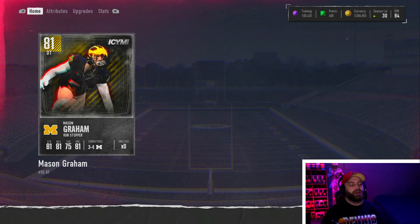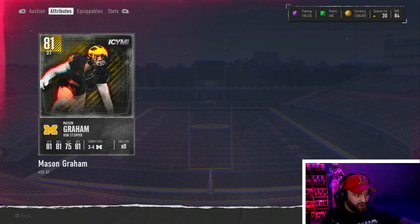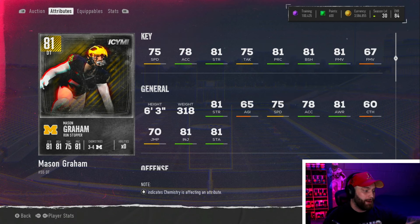He is flooded at that price tag, but he's a great card. Six foot three, 318 pounds, 75 speed — the best D-tackle in the game right now is 75 speed, that's Timmy Jernigan, so this card stacks up well. 78 acceleration, and all the major stats are really nice: 81 strength, 81 block shed, 81 power move. I'd love to see the finesse move a little higher, but he's a run-stopping D-tackle. He plays amazing in regs and he's going to be a dog.